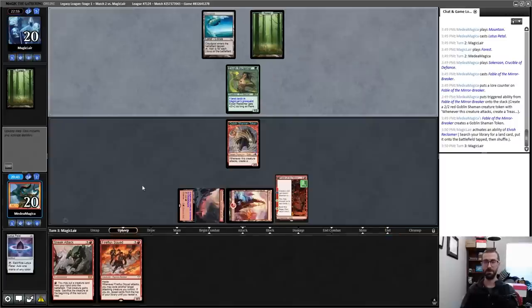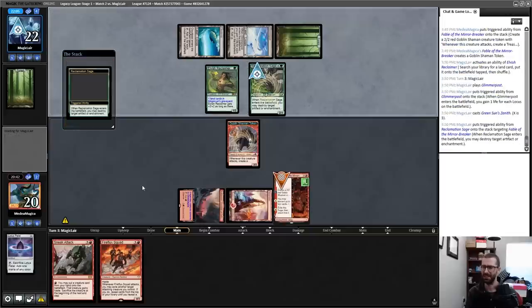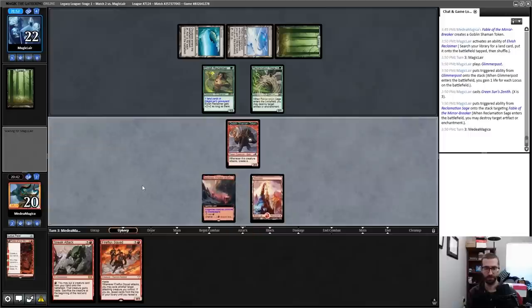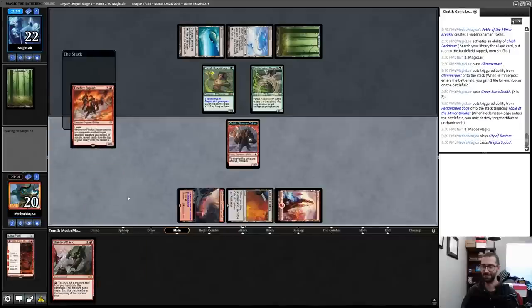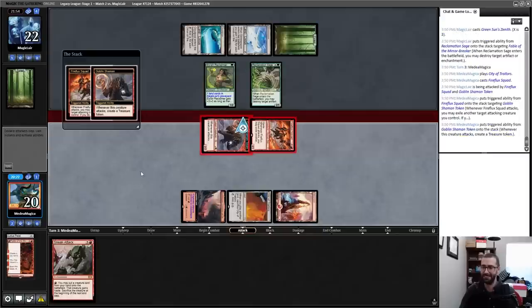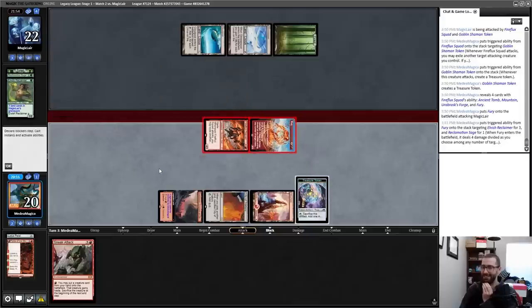I had a bad read on the opponent from last game. We were playing against Cloud Post, not Elves — so I have sideboarded in correctly. I do want those Blood Moons. Well, well, well, look who it is — Fireflux Squad here to save my ass!